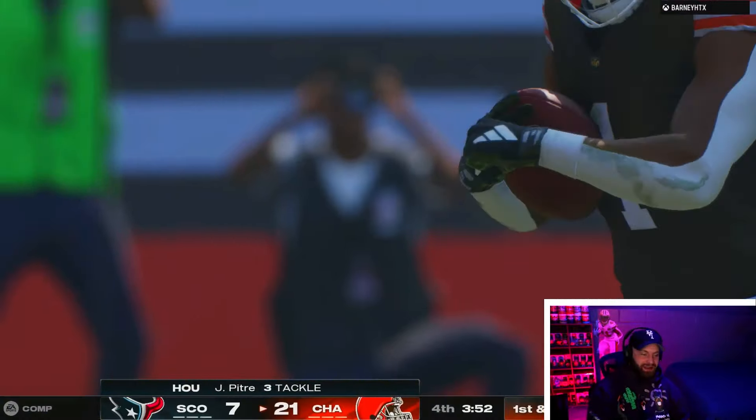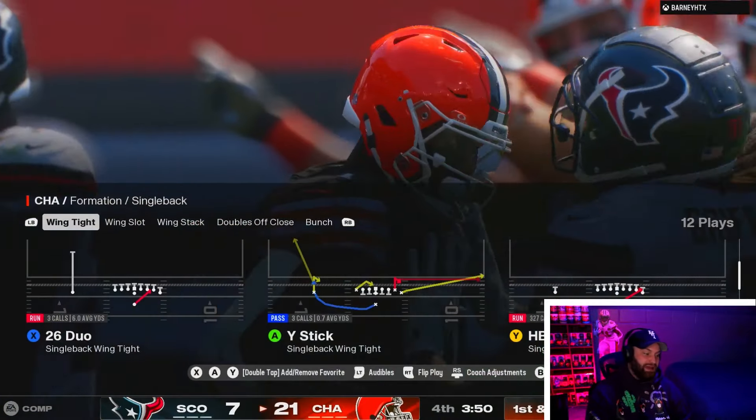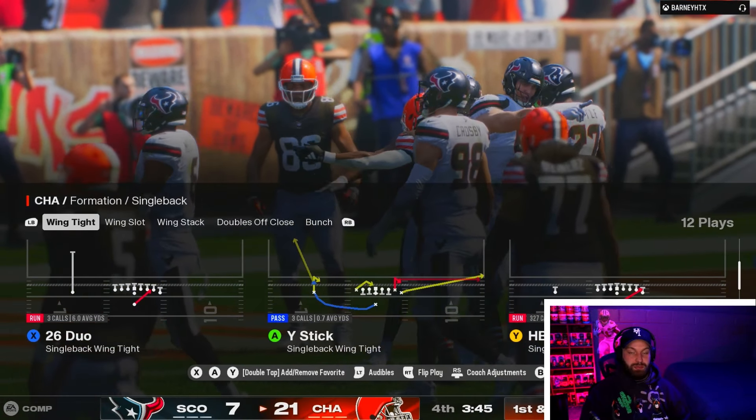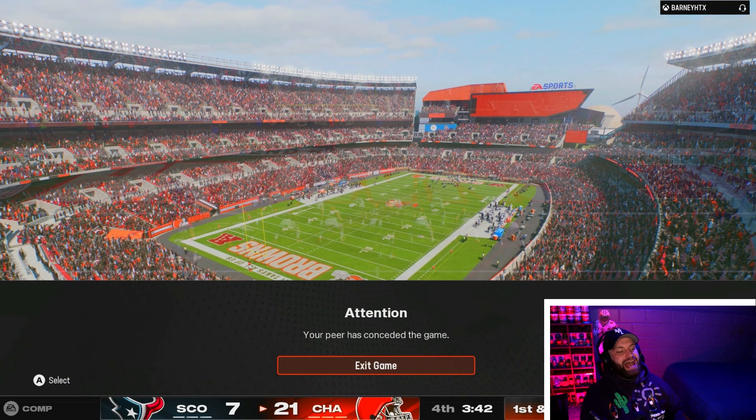ETN is insane — I don't know how we just got out of that! That spin move — you guys have to get at least one running back with the spin. Saquon or ETN, one of them. The spin is broken. He ended up hitting the rage quit right after that play.